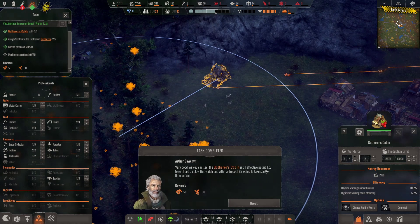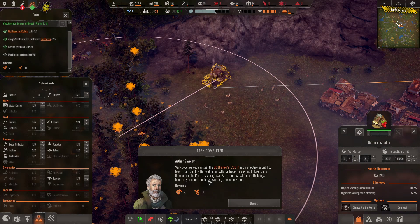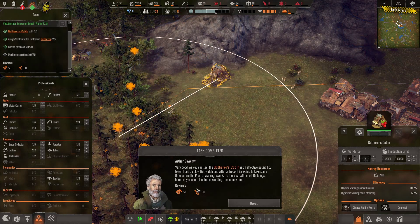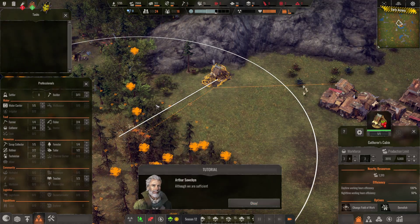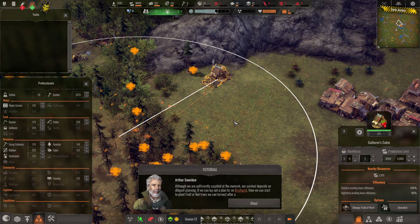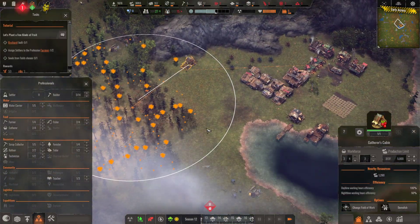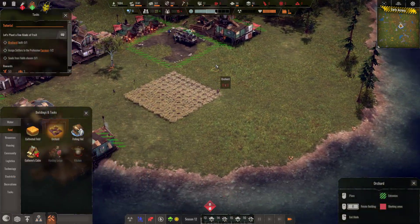The gatherer's cabin is an effective possibility to get food quickly. But watch out — after a drought it's going to take some time before the plants have regrown. As with most buildings, you can relocate the working area at any time. You get some free mushrooms and berries. Our survival depends on diligent planning. If we can lay out a plan for an orchard, then we can start to plant fruit or nut trees that we can harvest after a few seasons. Lovely — we're really getting a culture rebuilt here.